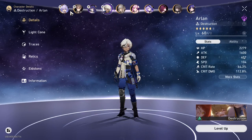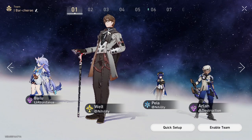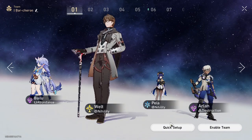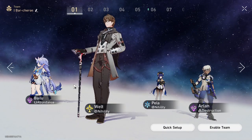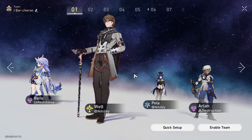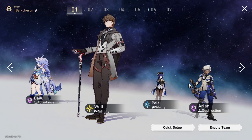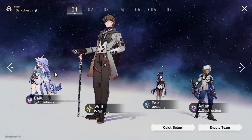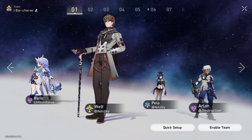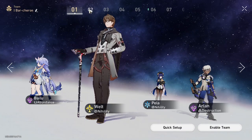Okay, with that tangent out of the way — I want to show off some team comps you can use for Gallagher. First one: the Acheron team I just mentioned — Gallagher with Acheron, your two debuffers. This will work wonderfully. Ideally you want Acheron to go twice, but if you can substitute her for an action advance character, I guess it doesn't really matter.